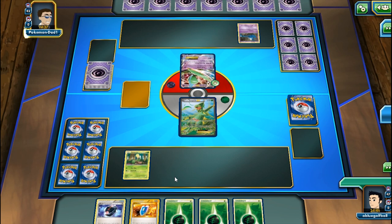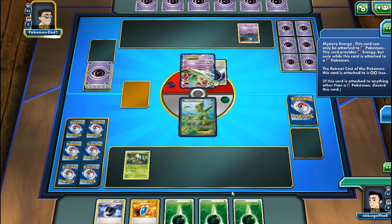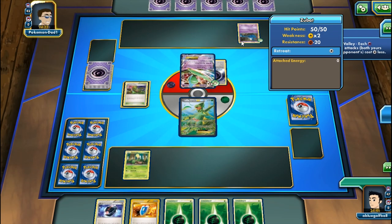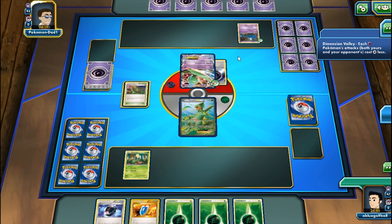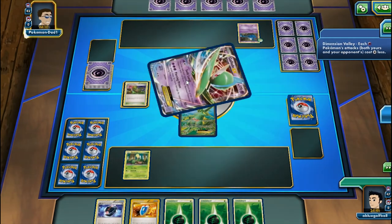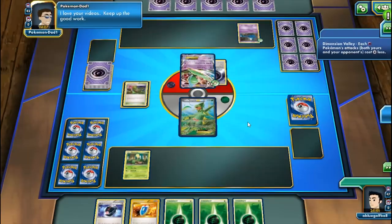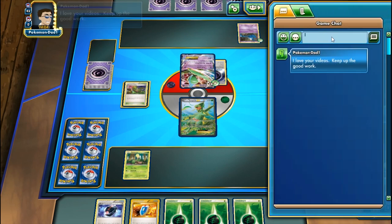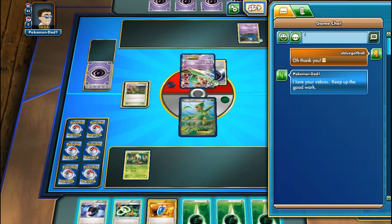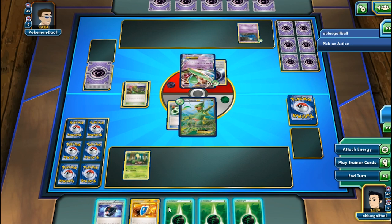I'll Battle Compressor to discard the Sycamore, Ace Trainer, and Lysandre - things I won't really use. My opponent's Dimension Valley stadium is up, but they can't attack first. Looks like a Mega Gallade deck - I see a Zubat. With Mystery Energy my opponent can retreat their Gallade for free. My opponent says 'love your videos, keep up the good work!' - thanks!